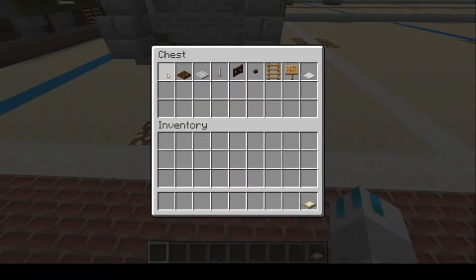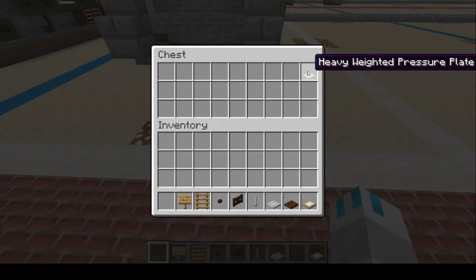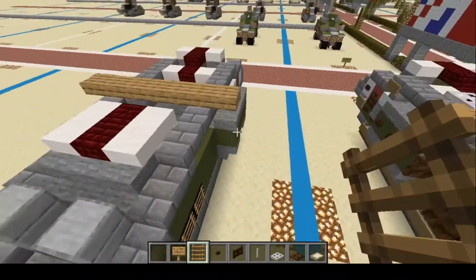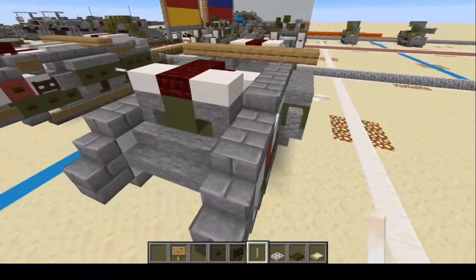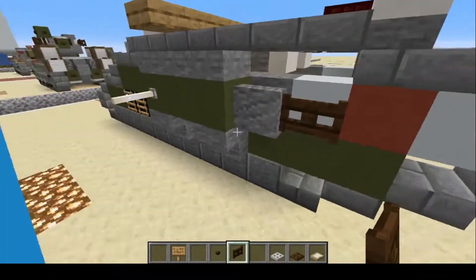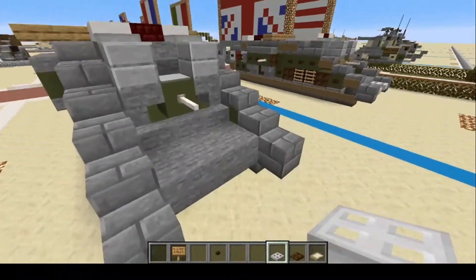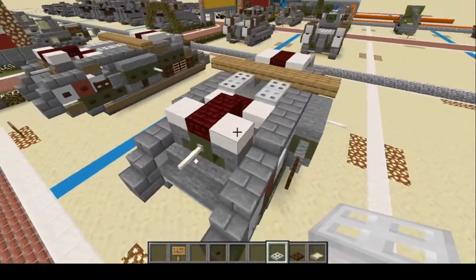Now we're going to grab our cosmetic materials, which will be birch trapdoor, dark oak wood trapdoor, iron trapdoor, end rod, dark oak wood fence gate, dark oak button, ladder, oak sign, and heavy weighted pressure plate. The heavy weighted pressure plate is going to go right here. Your ladders go on the vents here for the engine. Your end rods — one's going to go right there, one right there, one at the front, and one right there. Your dark oak wood fence gate goes there to extend the barrel. Your iron trapdoor is going to go here, right there on the back, and on the front.